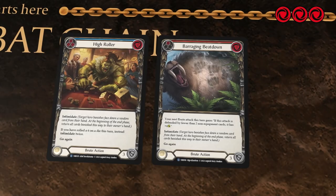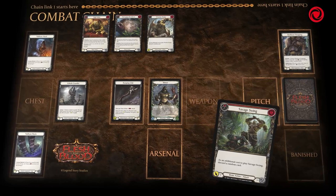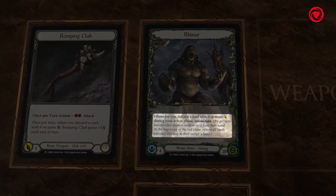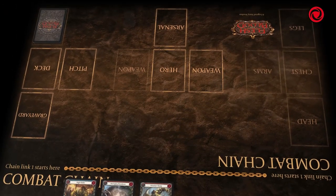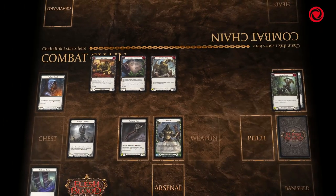Now it is time to unleash your attack. You play Wreck-a-Romp for 8, paying for it with the resources gained from your bark bone strapping. You discard your remaining card, Savage Swing, which has 7 attack. This activates Rhinar's hero ability, intimidating your opponent's last card. Because your opponent cannot defend with any cards, this activates Barraging Beatdown's effect. Wreck-a-Romp is now attacking for 12, and your opponent is defenseless.